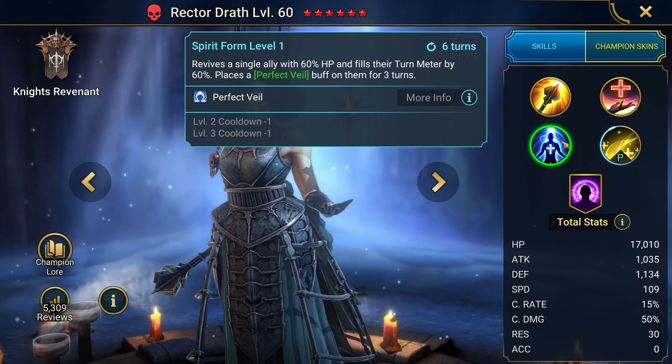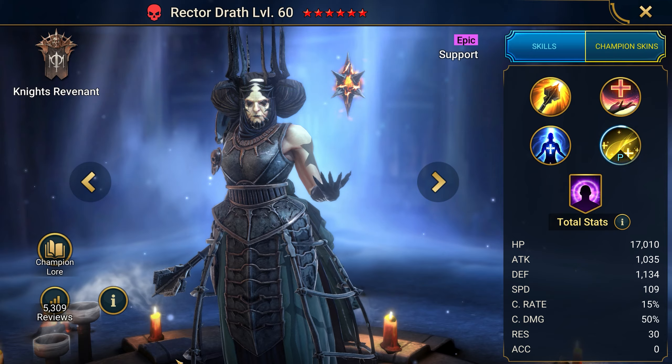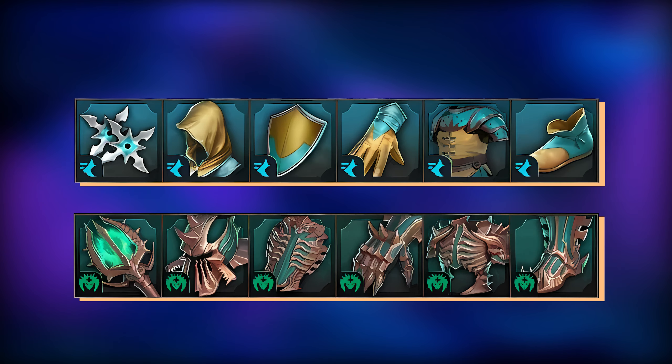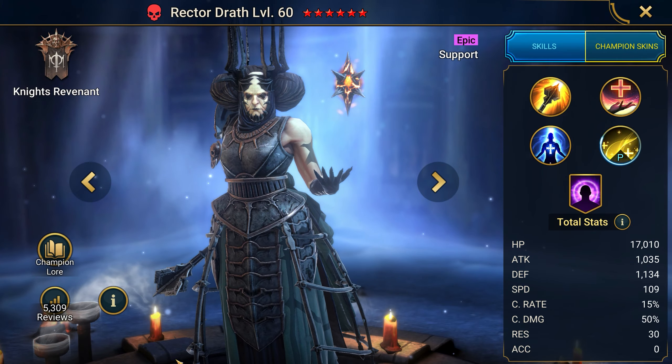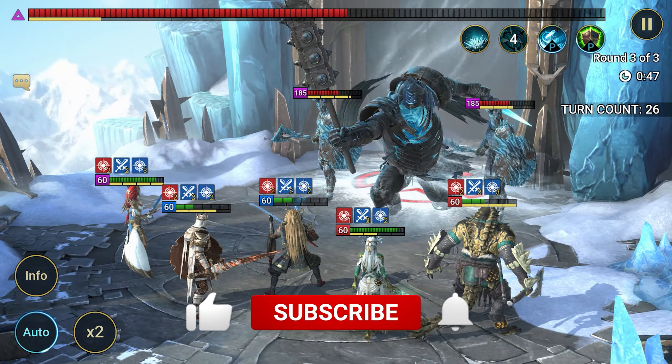Next is Rector Drath, another top epic in my selection and an excellent support for her rarity. She excels in the healing and resurrection roles. On A1, she applies an attack penalty. On A2, she heals allies and casts a veil on those who haven't lost even 1% of health. On A3, she resurrects an ally and applies a thick veil for 3 turns. In addition, allies under the veil effect receive healing and increased resistance. Priority stats are speed, defense, health, accuracy, and resistance. Recommended gear sets include defense, immortality, speed, dexterity, and accuracy. Right now it's only available in shards, but subscribe to the channel and like the video to never miss a new champion.